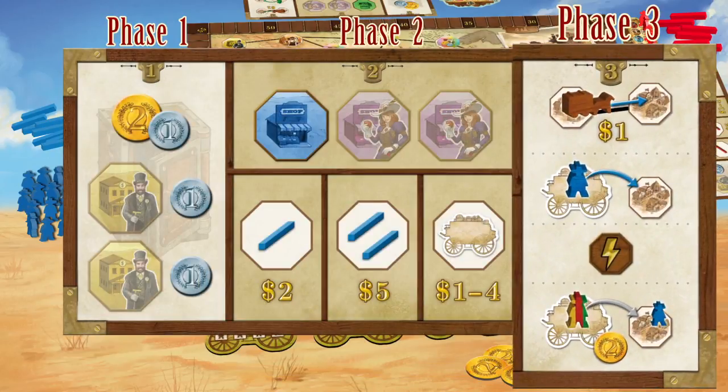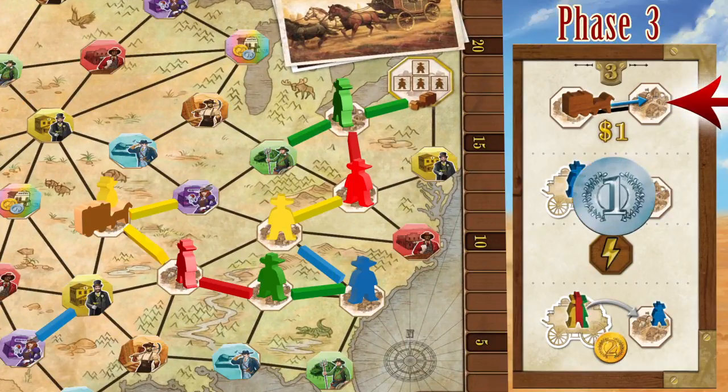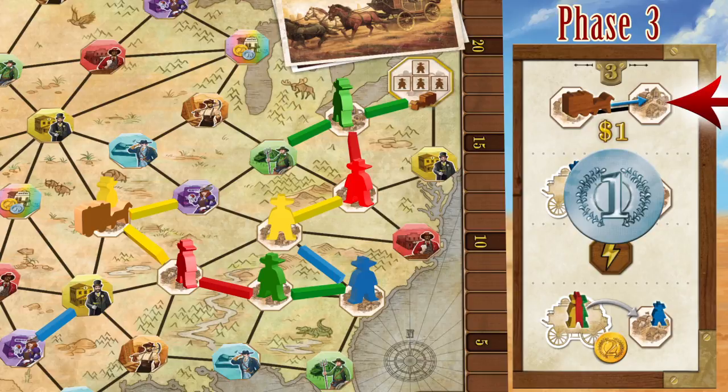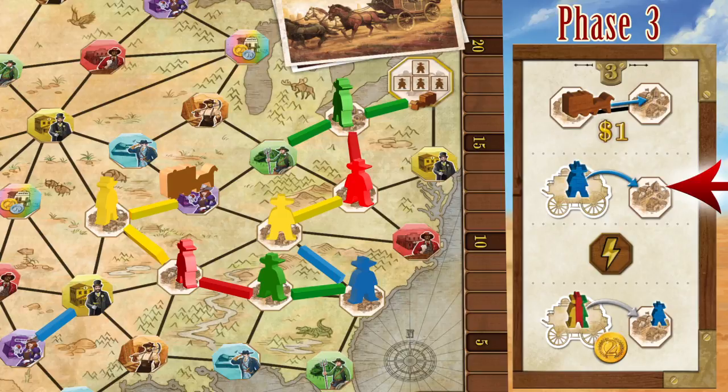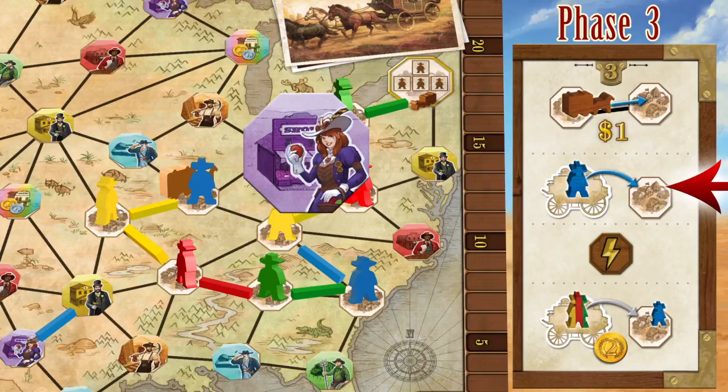Phase 3 is movement and colonizing. The player board breaks down what is done during this phase into 3 steps. Step 1: pay to move the Stagecoach. When moving the Stagecoach, money is paid to another player or the common supply. Step 2: colonize a city. The Stagecoach must stop when they come to a city containing a Pioneer token. The player must place a Pioneer pawn matching the same job as the Pioneer token and then takes the Pioneer token from the map.